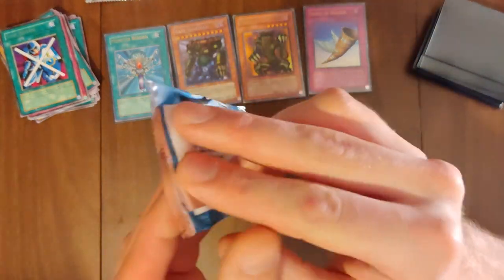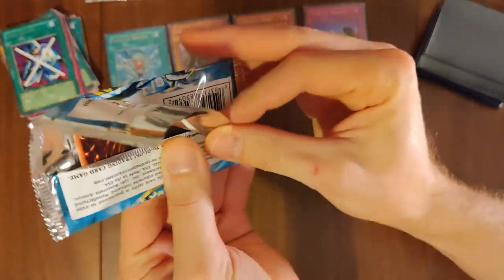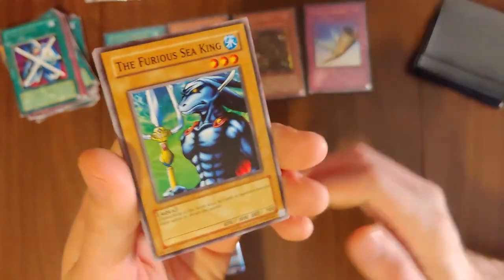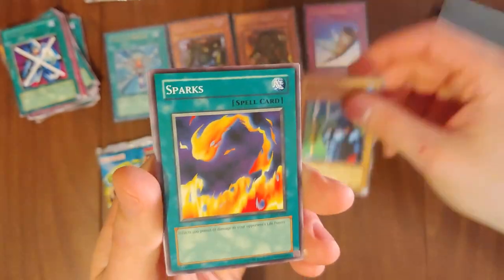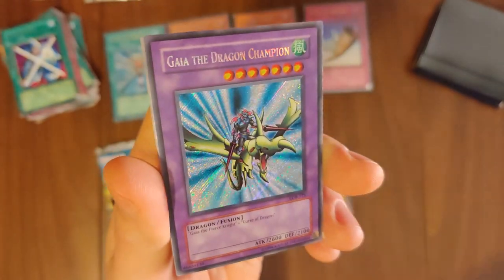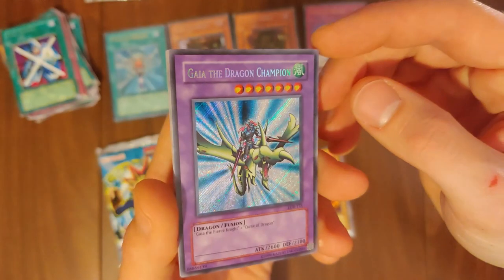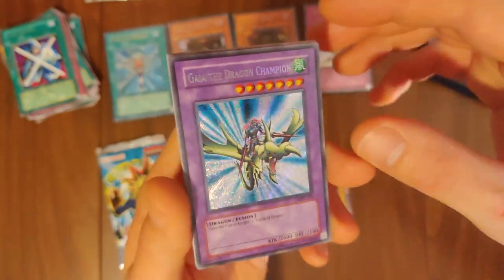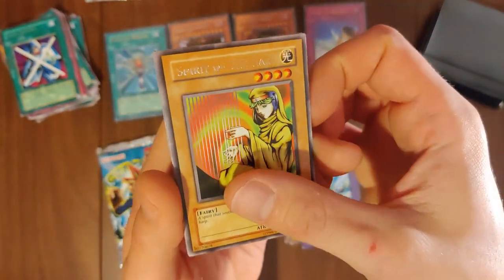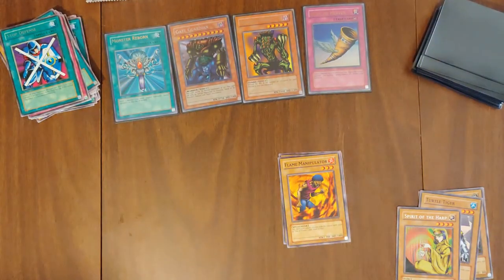Right player opening. I think the whole room smells like cards — no reason to sniff them. Furious Seeking, Sparks, Flame Manipulator. We've got a Gaia the Dragon Champion — Secret Rare! We've been getting really lucky with this particular card. We do have quite a few of them from packs we've opened in the past. Spirit of the Heart behind it, Turtle Tiger, Drooling Lizard, King Fog, Electro Whip.